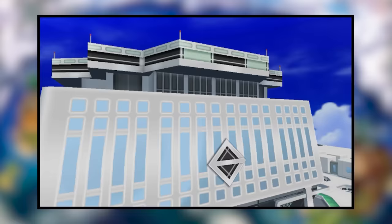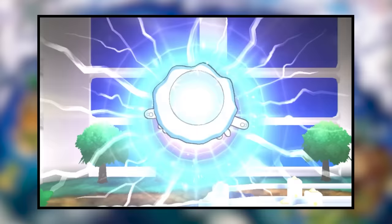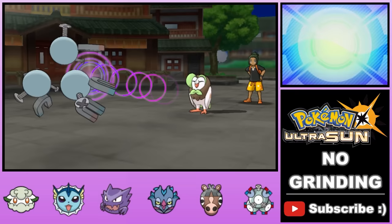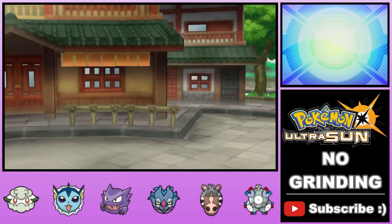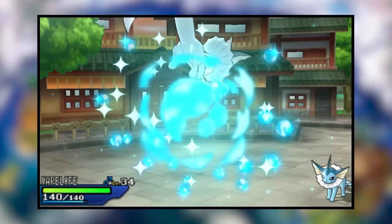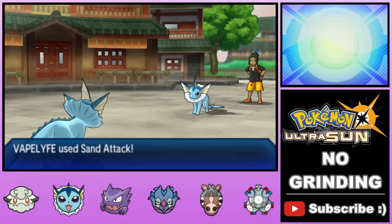After a quick stop at the Aether Paradise and a run-in with an intergalactic jellyfish, we arrive at the third island and are immediately challenged by Hau — this time with five Pokemon. We use Magneton and Malamar to take out his lead Dartrix, then he brings in his newly evolved Vaporeon. But we have a trick: our very own Vaporeon with the ability Water Absorb, making us completely immune to Water-type attacks. We negate his Pokemon while it goes down to Curse damage.